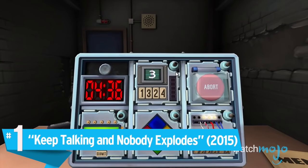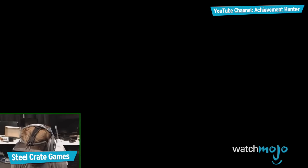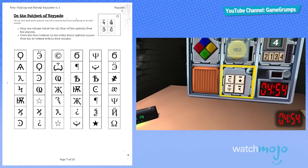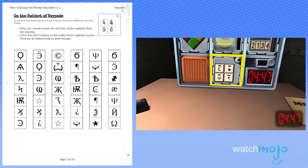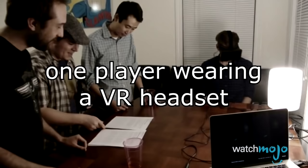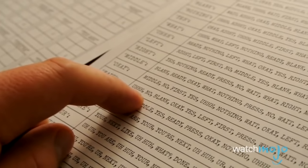Number 1: Keep Talking and Nobody Explodes. No cooperative game has proven to be more unique than this one. Using the supported virtual reality headset, one player is given a bomb with a large number of symbols and puzzles scattered around it. Any additional players must make use of the printable manual and communicate with the defusal player about what they see.